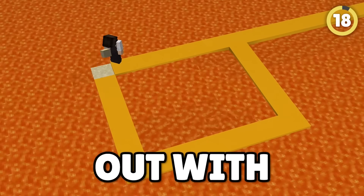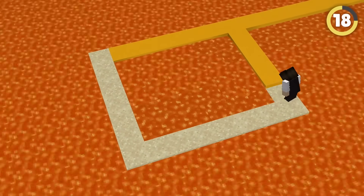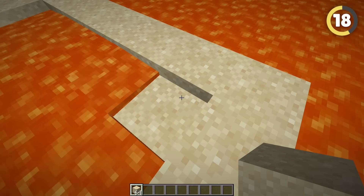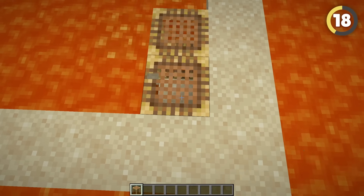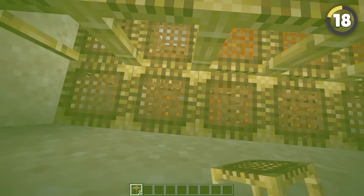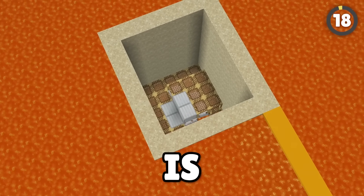If the base is covered in lava, clear it with sand and scaffolding. Make a square of sand with a blocked square in the corner — each block sinks down and deletes the lava in that space. Fill up to the surface so you can walk on it, then delete the top block of that one extra sand in the corner. Replace it with scaffolding and right-click to fill the rest of the lava. The scaffolding doesn't burn and deletes the lava. Dig the sand block down and repeat until the base is revealed.